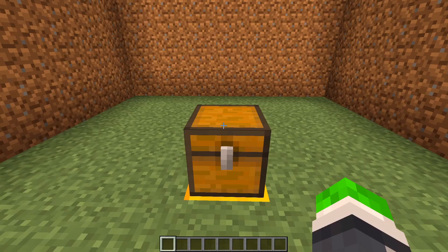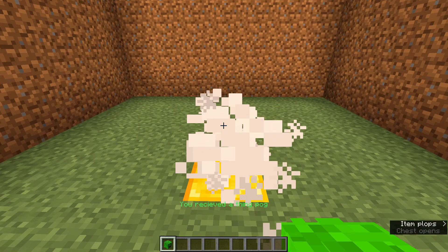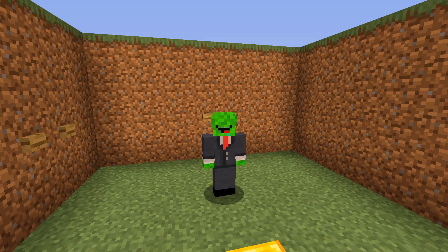So here in the first episode, you're going to learn how to make this sort of a reward GUI, and when you click the item in the middle, you'll get this item and a reward message in the action bar. Of course, it's going to be fully customizable — this item is just a demo.